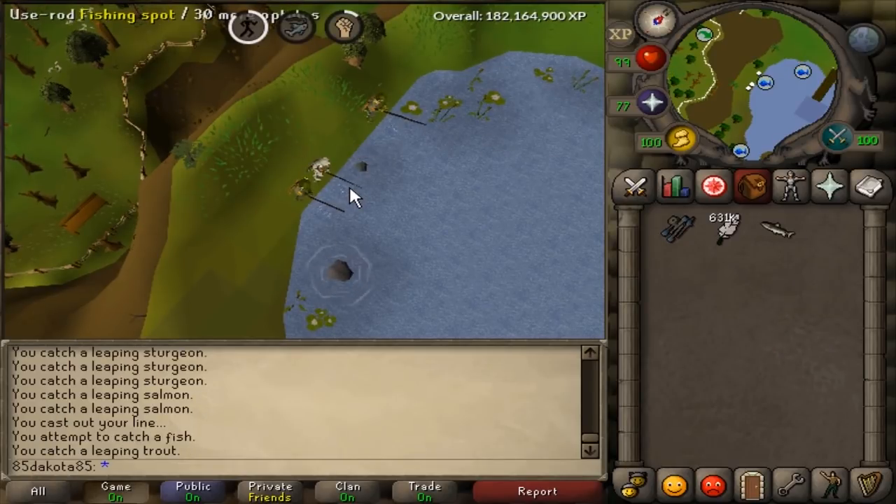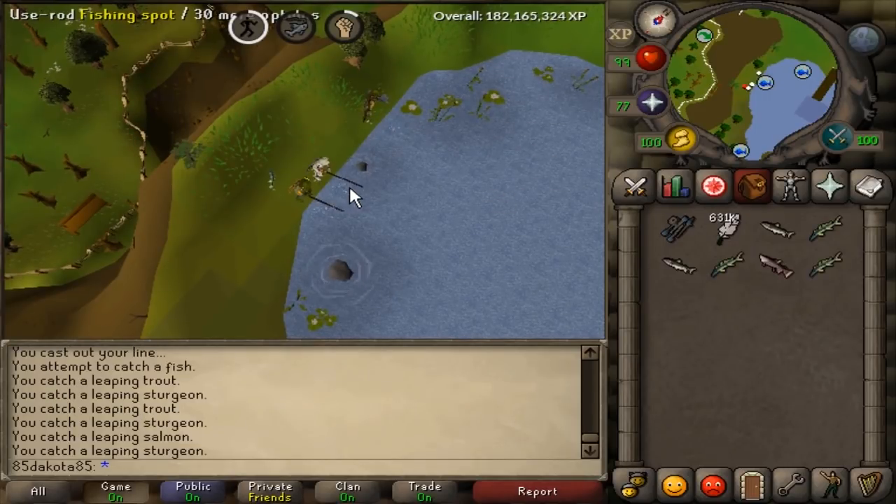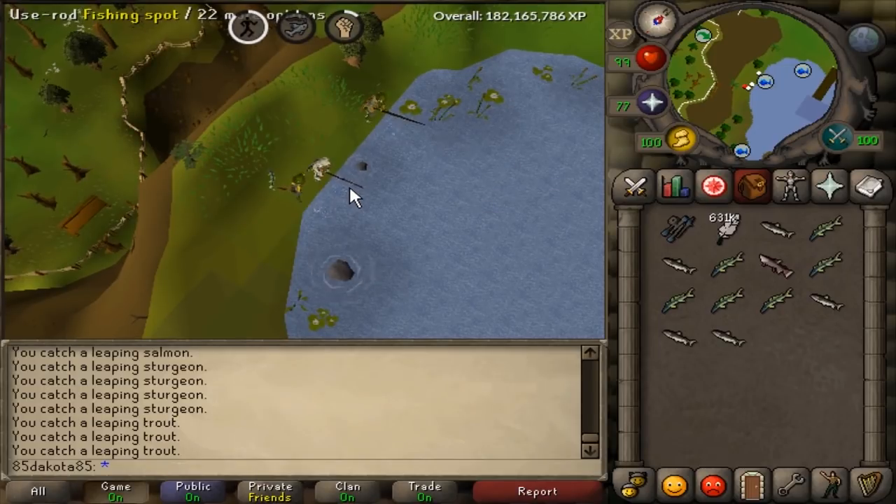You can also 3-tick fish here for up to twice the XP, but I'm not very good at 3-tick fishing, or ticking anything for that matter. If you've ever seen my DK trips, pretty ugly. If you're interested in learning exactly how to 3-tick fish, this isn't necessarily the guide for you, but I'm just throwing it out there as it is an option and a pretty popular one. If you're not that big on the click-intensive part and you're looking for the AFK method, just stick with regular Barbarian fishing all the way to 99.